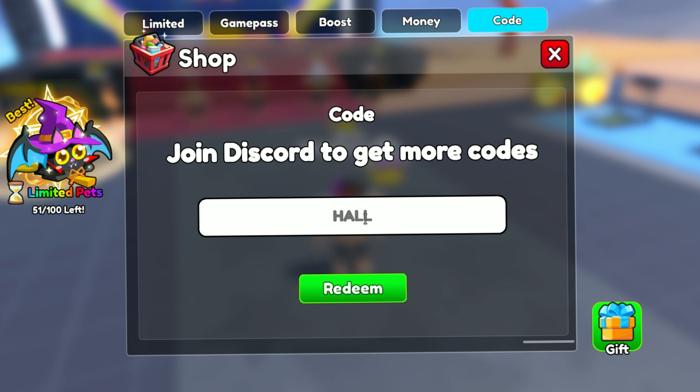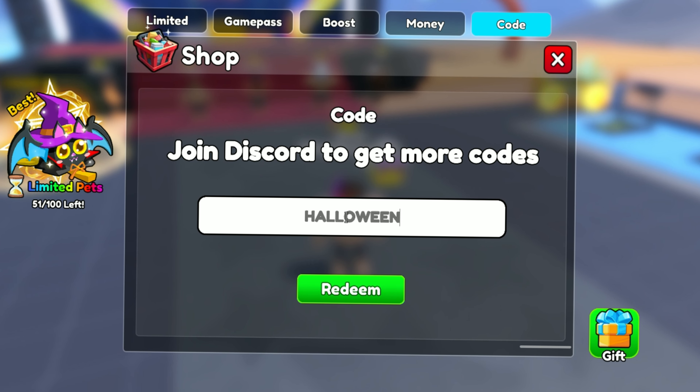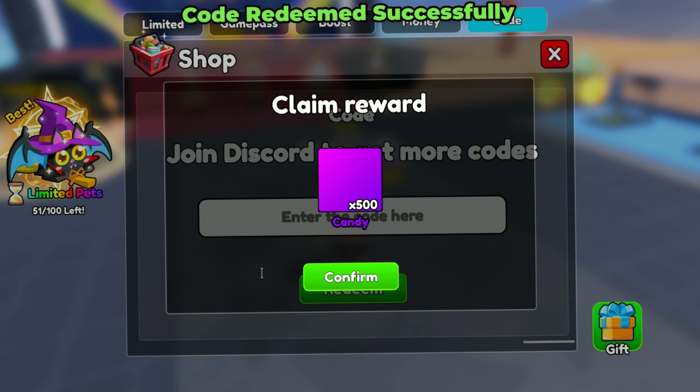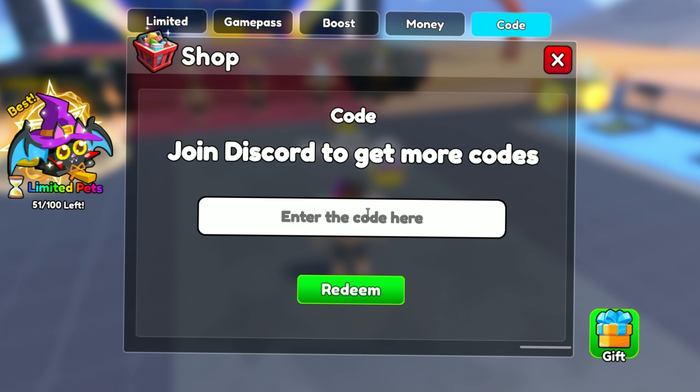The second code is HALLOWEEN. This code was added in the previous Halloween update. This code gives you 500 candy.